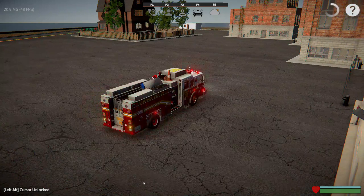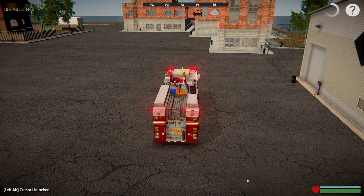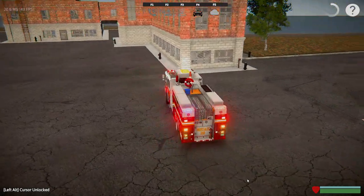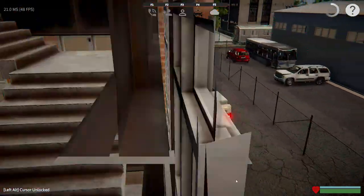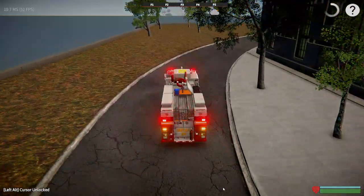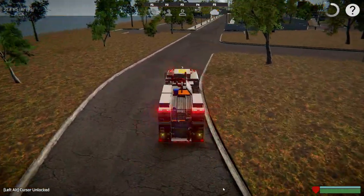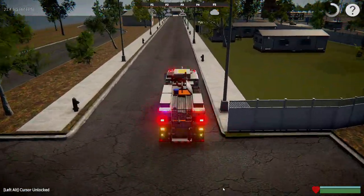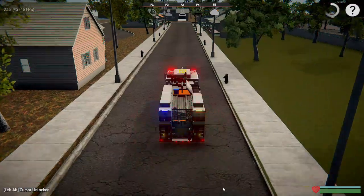We're going to go into the residential neighborhood over here. Make sure you always take your parking brake off — you can hit P to disengage that. The nice thing about these New York engines is they have a front connection, so normally in any other state or town you'd be pulling the supply line off to the side or back of the truck, but here you can just nose into the hydrant and go to town.